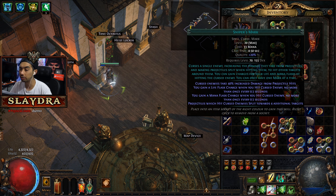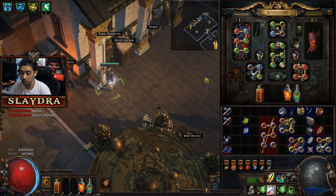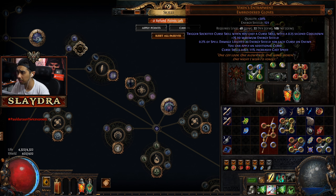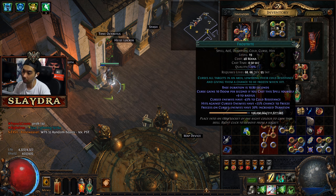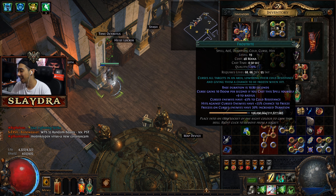You want elemental weakness plus whatever element you're dealing. Sniper's Mark increases projectile damage — it's technically a curse and a mark, and you can only have one mark. Triple curses are available via 'Whispers of Doom' on the passive tree, which many builds anoint. You can also get it from gloves that say 'you can apply an additional curse' — this significantly increases boss damage.